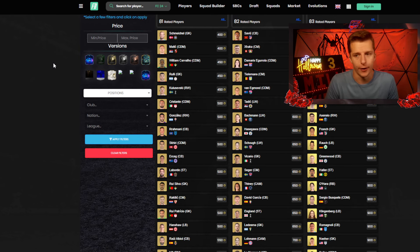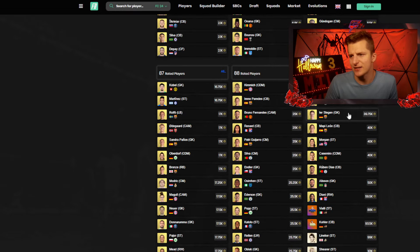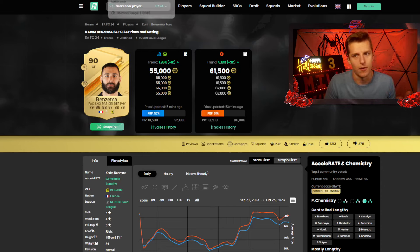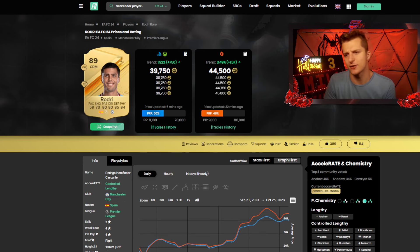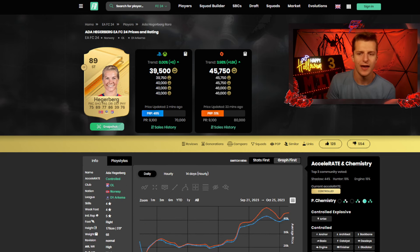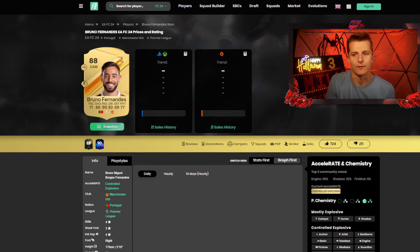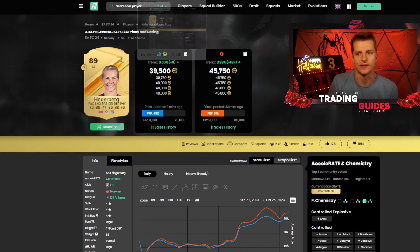The most optimal fodder for top-end icon SBCs are 90s, 89s, and 88s, as these players just don't have the supply EA demands. EA has also increased all their price ranges — 90s now have price ranges up to 95–100k, 89s previously capped at 30k now go up to 70k, and 88s previously at 25k now go up to 42k. This works for investing because you can invest more easily, but against it because players don't become extinct as quickly.